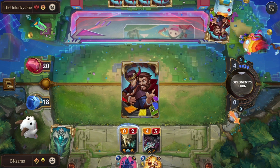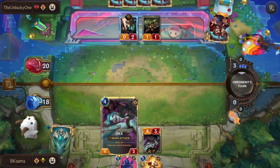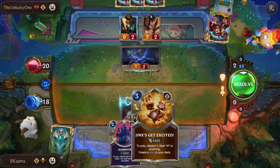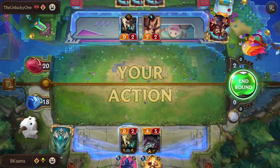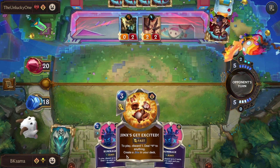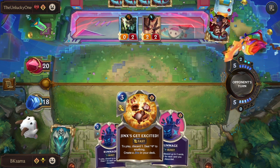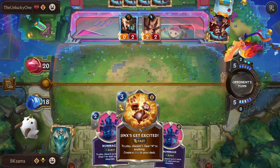So Mega Death Rocket now deals 4 damage to the nexus. I have 5 mana — I will need to discard Jinx for her to evolve.